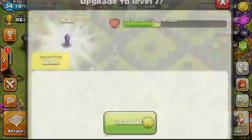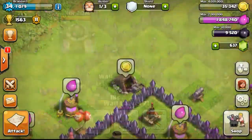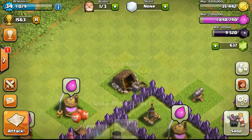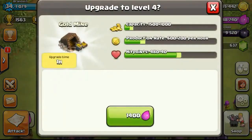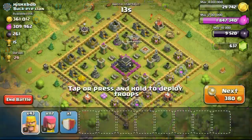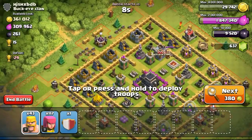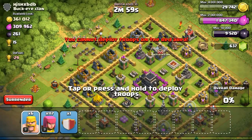So now farming a little bit, just upgrading my walls. The upgrade time for the gold mines is very short right now, just 1 to 2 hours, so it only requires a little bit of farming here and there. After that I just use the gold and put it all into the walls as usual.